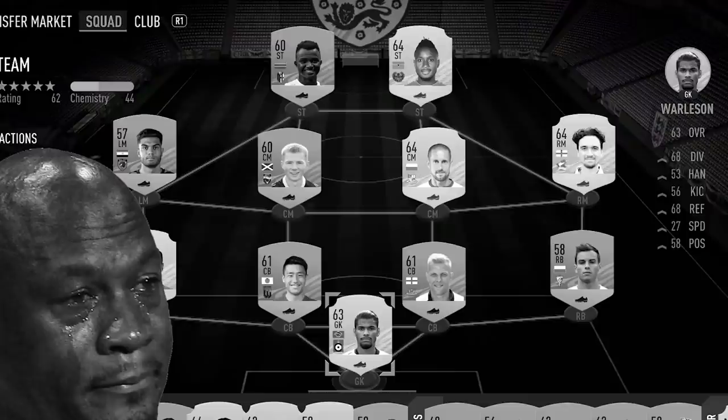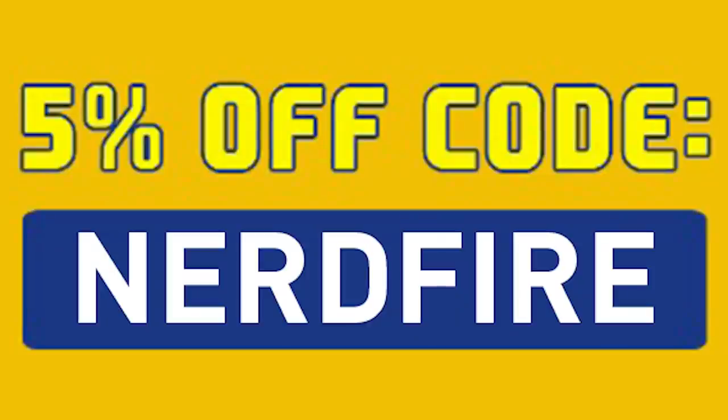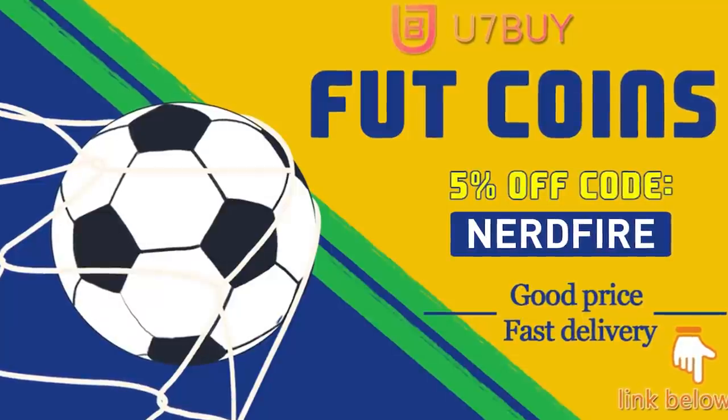Are you facing ridiculous teams and you're stuck with ones just like this? Well, look no further - head over to u7buy.com and get yourself some FUT coins using the code Nerdfire at the checkout for five percent off your order. They are cheap, safe, and the most reliable, so make sure you go ahead and check them out and make your team better than ever.